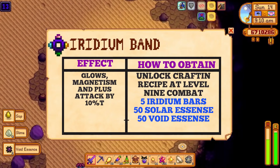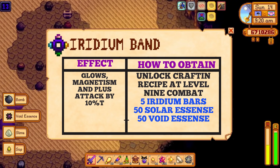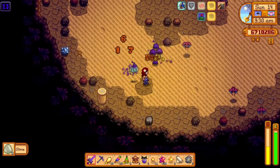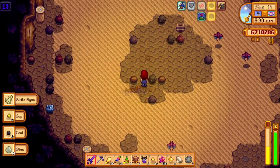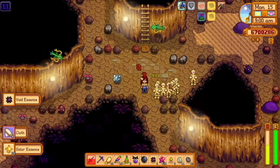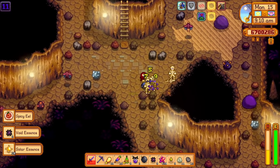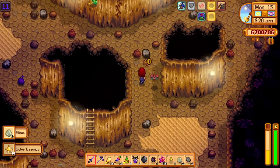Of course, the iridium band will also get a spot on this list. The iridium band is an amazing ring that you will unlock at level 9 combat. It costs 5 iridium bars, 50 solar essence and 50 void essence to craft. You should craft one or even two of these as soon as you can because the iridium band is just that good. It will give you the effects of the glow ring and the effects of the magnet ring, and as an added bonus, it will also give you the effects of the ruby ring that increases your total damage output by 10%. The iridium band is three rings in one and everyone should at least have one. Even if you don't go into a Skull Cavern often, the glow and the magnetism effects are just good enough to use this ring anywhere, anytime.